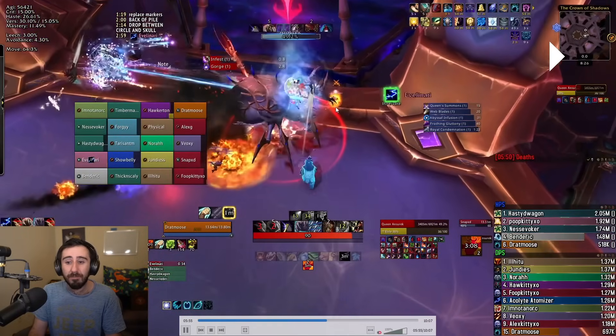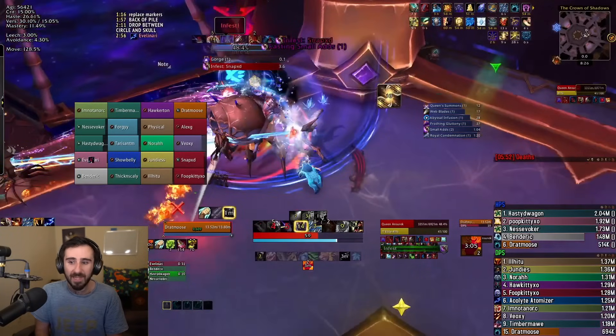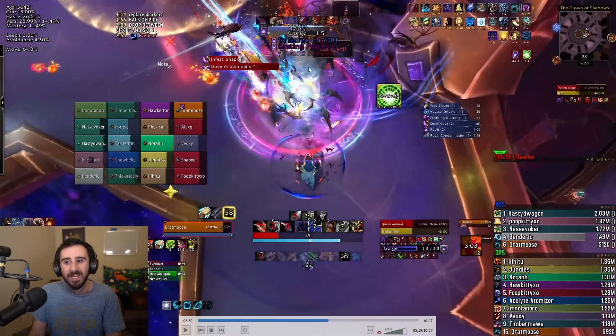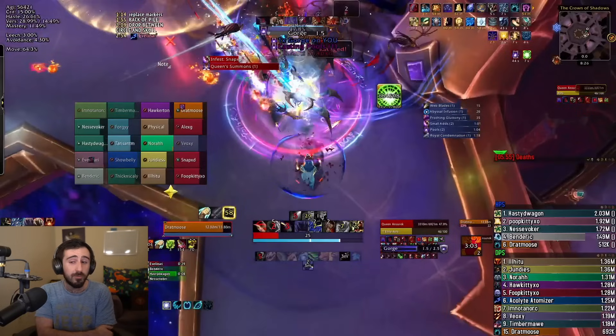First mechanic up is Infest — a big hit on the tank that leaves behind a circle on them. As soon as the Infest cast starts, the other tank can taunt, and then gets Gorge slammed with a big physical combo leaving a physical vulnerability. The Infest tank takes all Infests, I take all Gorges, and the other tank tanks the boss for the rest of the phase. You need to keep adds from reaching the boss — it's basically a wipe if even one does. Ring of Peace is really good for this, though it can be fiddly, so we also started stunning right away with Oppressive Roar and immediate stuns on all add sets.